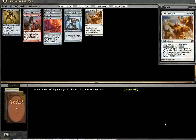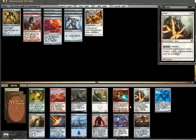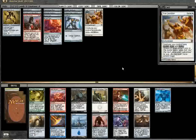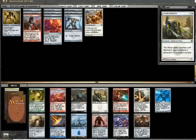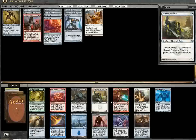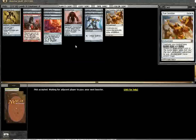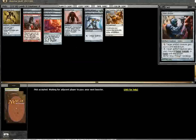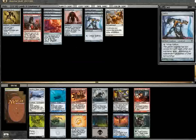I'll go ahead and pick True Conviction up. There's Rusted Relic or Galvanic Blast — I think I have to take the Rusted Relic. I don't have any 4-drops yet and I haven't committed myself to White with that True Conviction pick. As good as Galvanic Blast is, Rusted Relic is really, really huge in a deck with this many artifacts. People might make fun of me for that over Galvanic Blast, but I think that's right, especially with so few creatures.